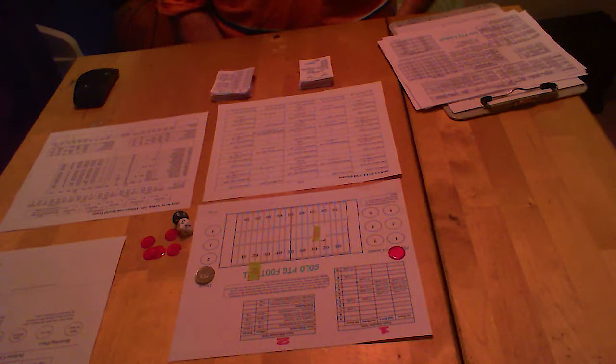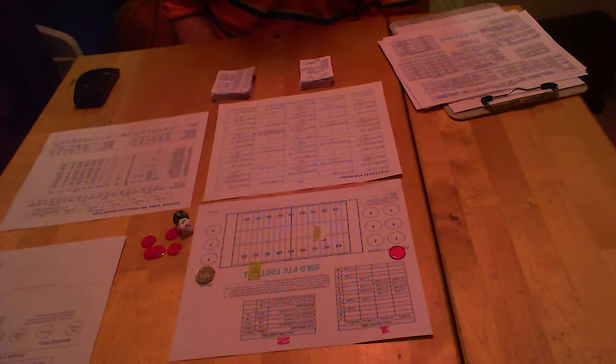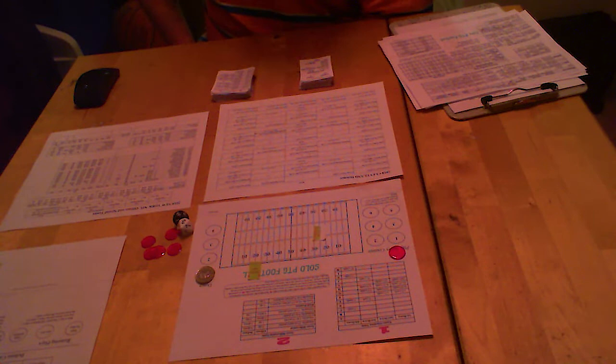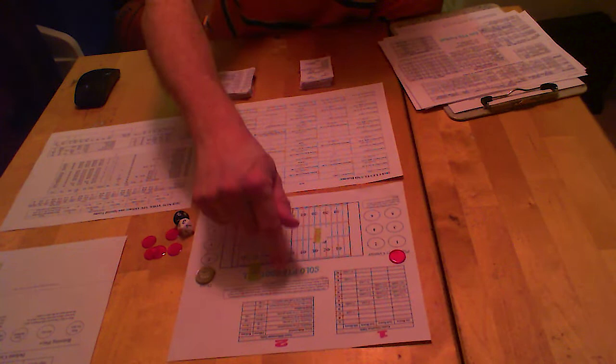Let me make a comment about production first. I apologize for any lighting issues. I will attempt to fix most if not all of them in post-production, but I am not a pro. You will see some pink and blue lines on here — I will attempt to remove them in post-production. If they're still there, I apologize. Keep in mind this is black and white. The only color actually on this page is the numbers one and two and the words Solo PTG Football. Everything else is black and white.